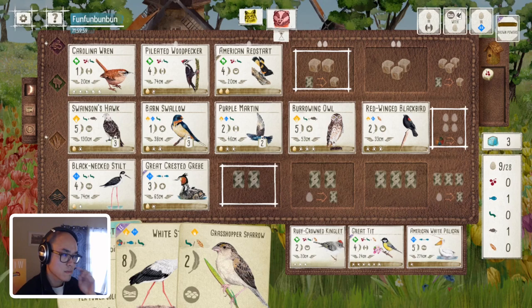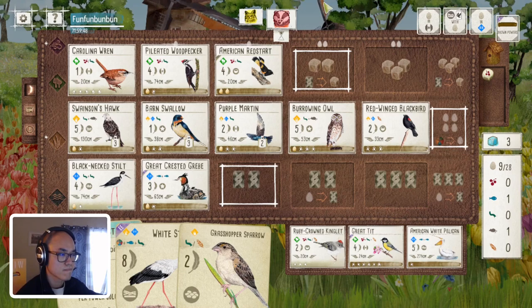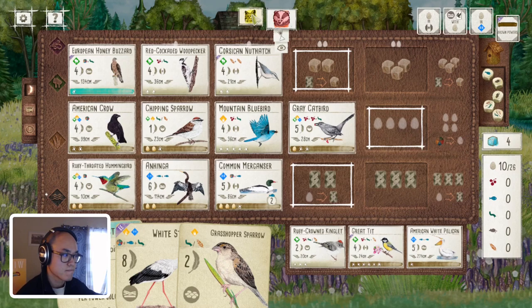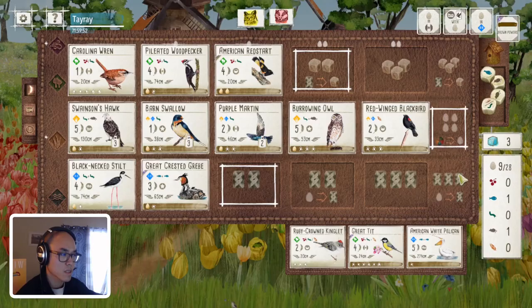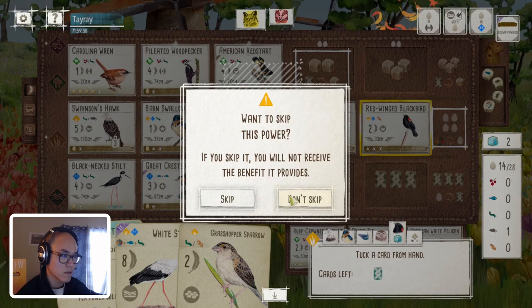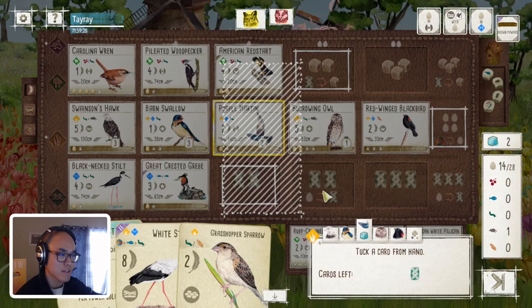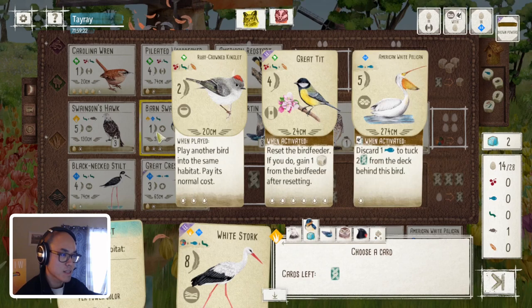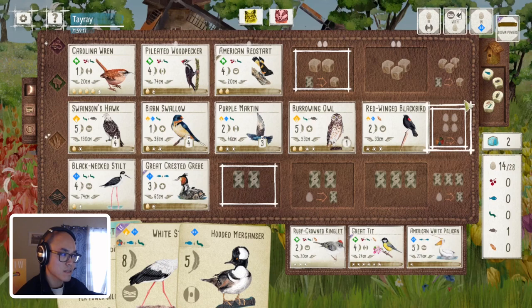Three more turns - five, six. They really have to play quite a few birds to catch up with the end of round. It looks like they play another when-played power. They used the Nuthatch to gain one food. Looks like I do have the last end-of-round goal - I'm quite happy with that. I don't need to tuck; I can tuck in the last two turns. Like it's easier to hunt with one dice in Wingspan - it's a weird observation I've seen time after time. That was satisfying - five, six, seven, eight, nine points. Quite a good turn.